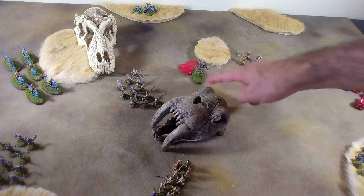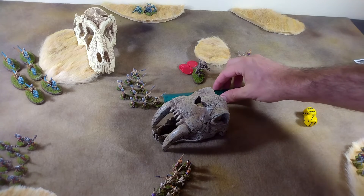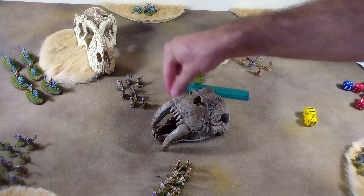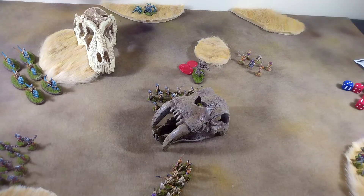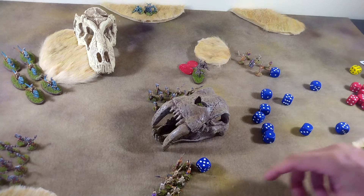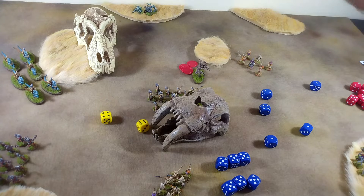That is only the start of the turn. We still want to try to bring these guys up. On a nine they move three inches. We bring our light foot up — they come up three inches and kind of fill in to maintain the buffer between themselves and the greater war beast. We also take a shot with our shooters. With a result of 12 we get it — that's 12d6 looking to score minimum three hits on those light guys, looking for fives. We get six hits, removing two more skeletons and forcing a morale check at minus four. Ten minus four — they're okay, but their numbers keep going down.